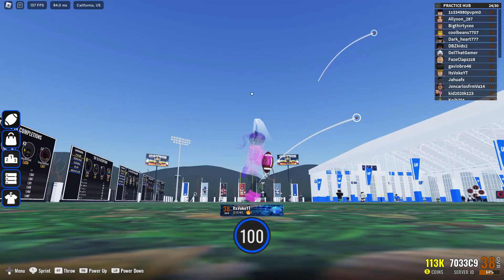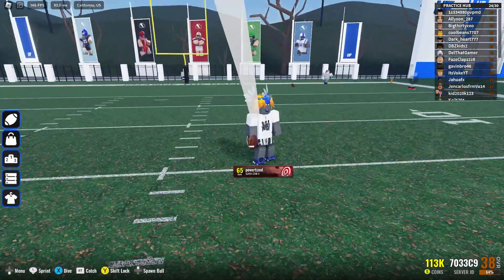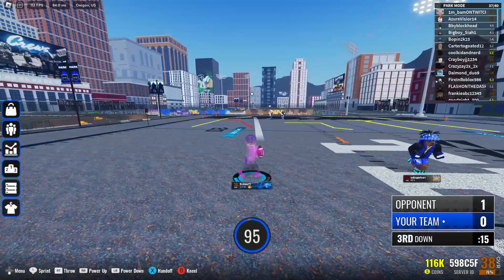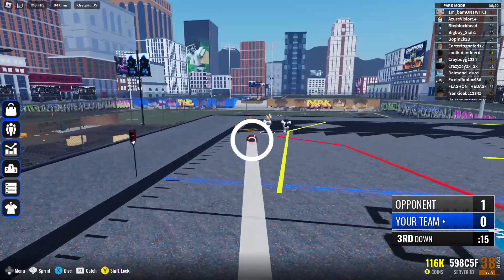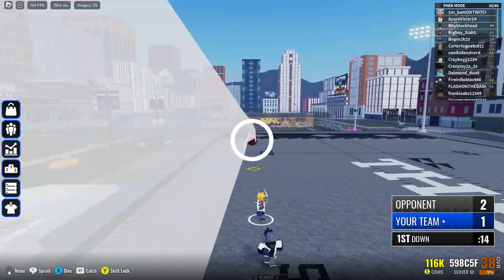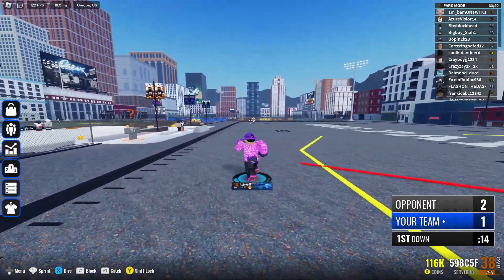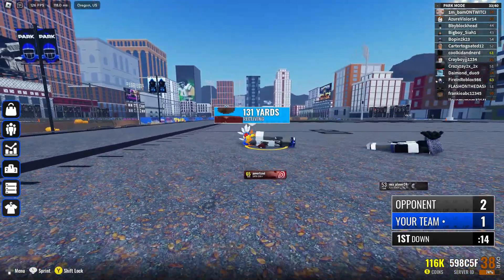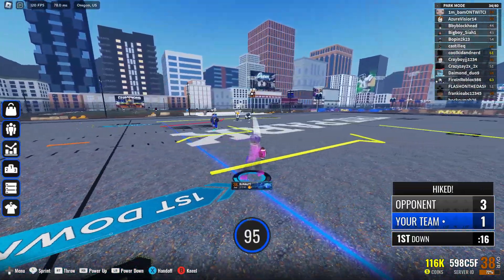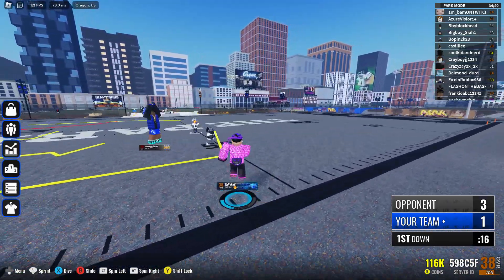For a deep ball on controller, throw at 100. That was a perfect dime. It really depends on how far the person is, but on controller you really have to look up a lot. One route I like on controller is the comeback route — it works great because you're looking straight at the person and don't have to guess where he is. Also, since controller throwing is harder, take all the runs you can get.